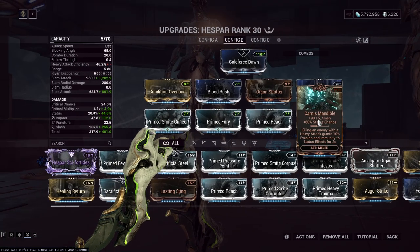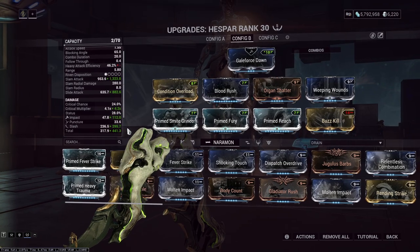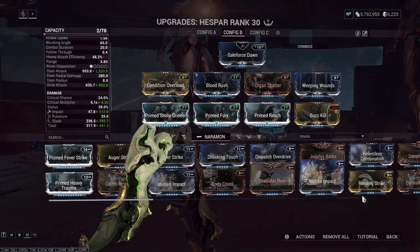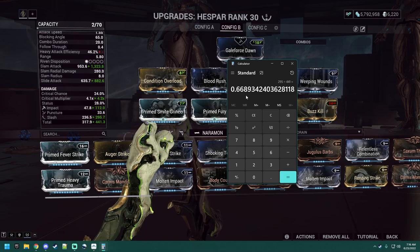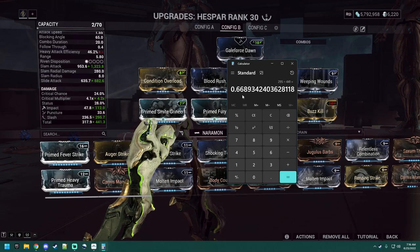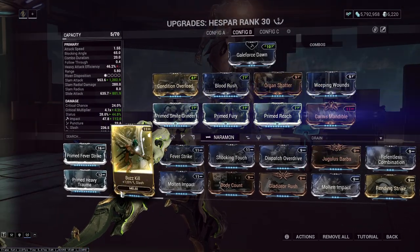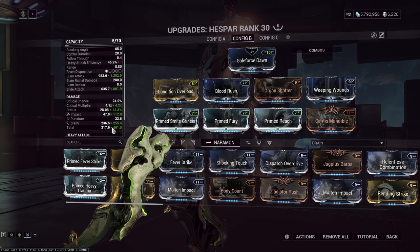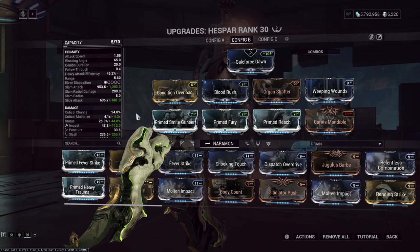This does allow the slash procs to shine through. We're at about 63.6% slash weighting with Karnas Mandible versus Buzzkill which gives 66.9%. I chose the extra status chance over the extra slash weighting. If you want the extra slash with the slight increase in raw damage — it's an extra 10% — you're more than welcome to. The weapon has enough status chance that it will be proccing a status every time you hit something, so you're going to be getting decent slash weighting.